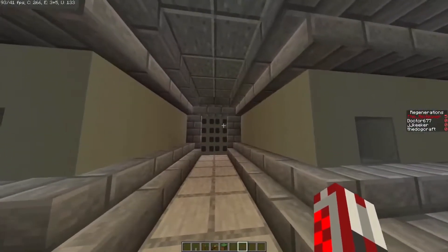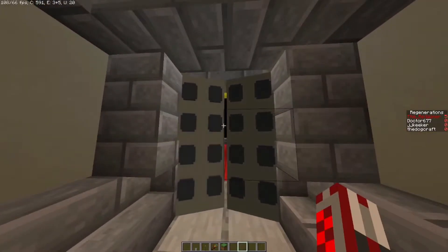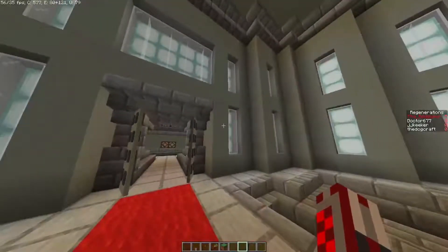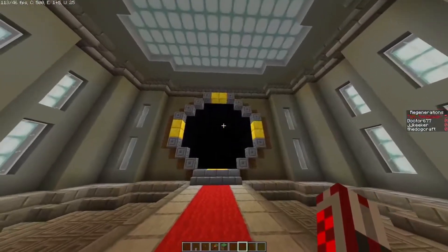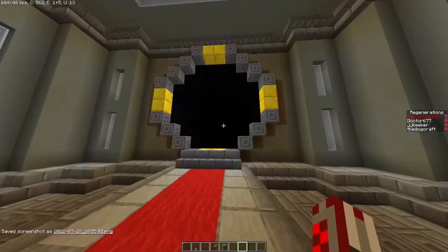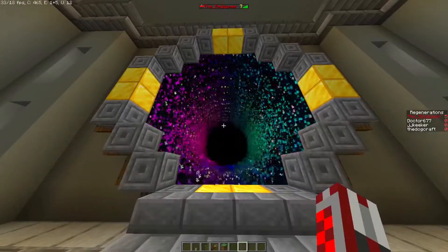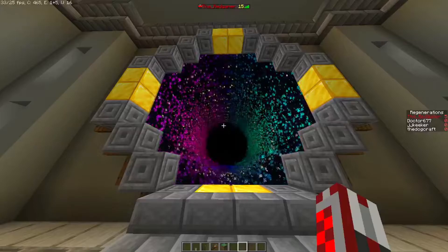We have this weird looking door right here, and when we get closer it will open. It will just open for Time Lords — so if you're not a Time Lord, you can't get through. And then we have the Untempered Schism this time. How it works: when you have under 12 regenerations it will activate itself with particles, and when you look at it for 60 seconds it will give you one regeneration.